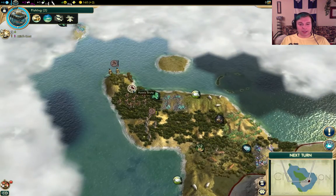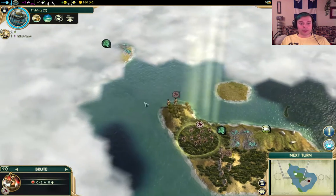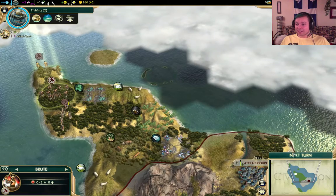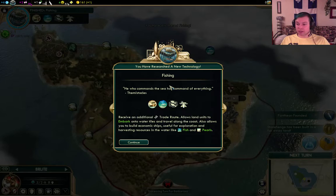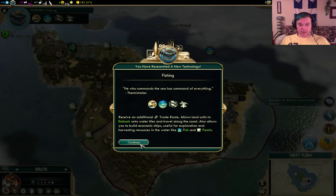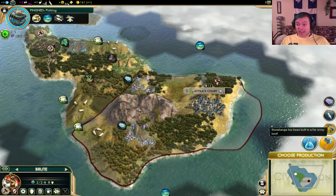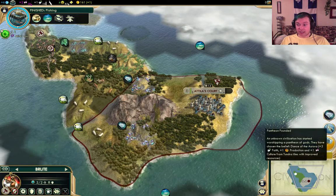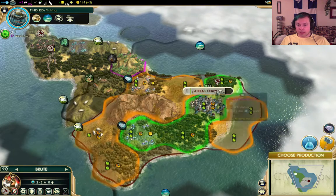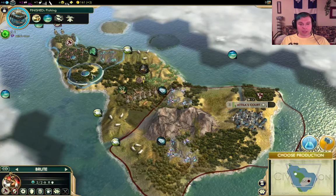Barbarian encampment joins us - that's our power! We got a brute from clearing out that barbarian encampment. That's really nice. Fishing - we receive an additional trade route. Someone has already built Stonehenge - that was fast. A pantheon has been founded, Dance of the Aurora. And Attila has grown its borders - things are moving. We need to get these troops back into our territory to get them healed up and give them the promotion that lets them go into the water, to embark and scout out the nearby lands.